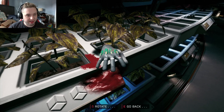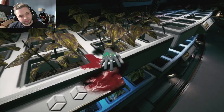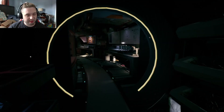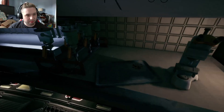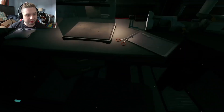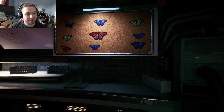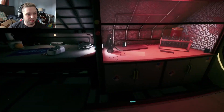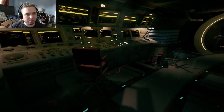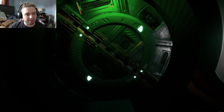Oh, here we go — there's a hand! So maybe it is like the more loops you go through, the more stuff shows up, because I don't think that hand was there before. Is it like one per area or will there be multiple per area? The rat's gone. There's a plane going overhead — I can hear it pretty loud even with my headphones on.